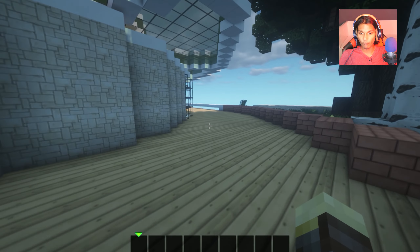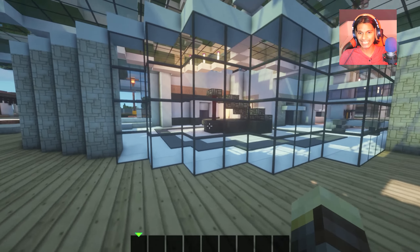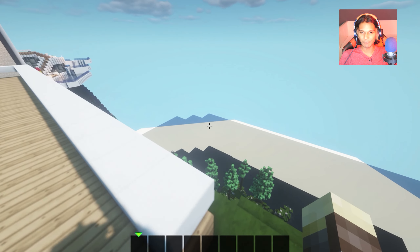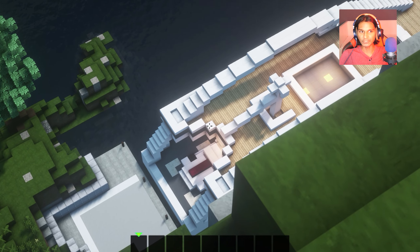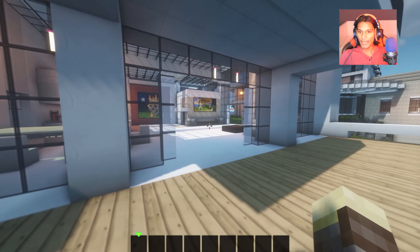Over here we have what looks to be a balcony that's going to give us a view of the inside of the house. But over here, we also have a view of the ocean. I just turned my view distance down, but normally you'd be able to see as far as the eye could see. And we can get a glimpse of our yacht down there — this is gonna be so cool.